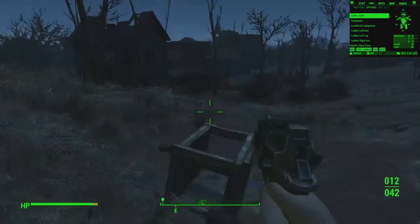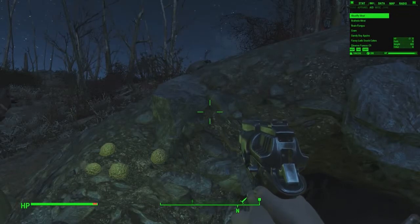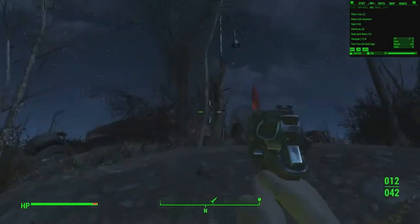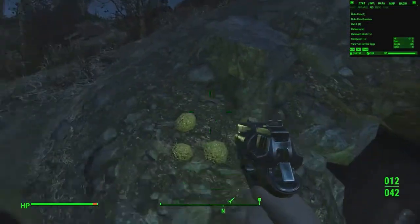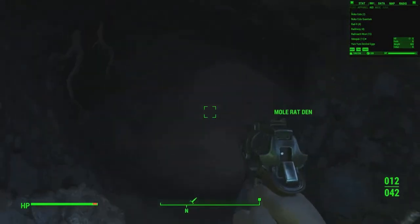Hello and welcome back to another episode of OmniRock Plays Fallout 4. I just came back to the Red Rocket service station. They said that there was a cave underneath the service station, so I thought I'd come check that out. And apparently there's a mole rat den, so let's go see what we can find in the mole rat den.